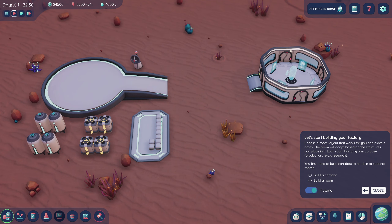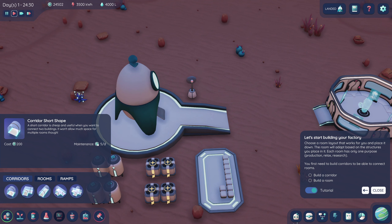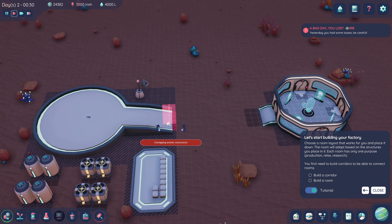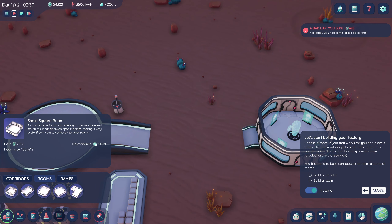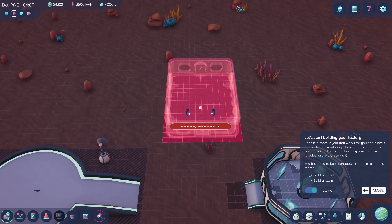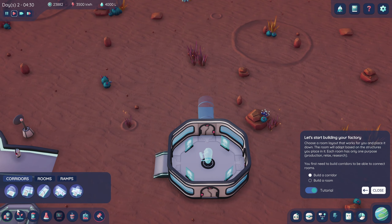Choose a room layout and place it down — the room adapts based on structures you place in it, and each room has only one purpose: production, relax, or research. Build a corridor first. Our little buddy's here. It says 'not connecting to another construction' — oh, maybe we need the whole room. Let's build a medium rectangular room. I bet we need to build a corridor off of this thing first. There we go, now things are starting to make sense.